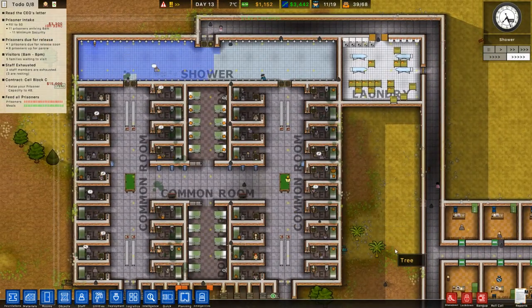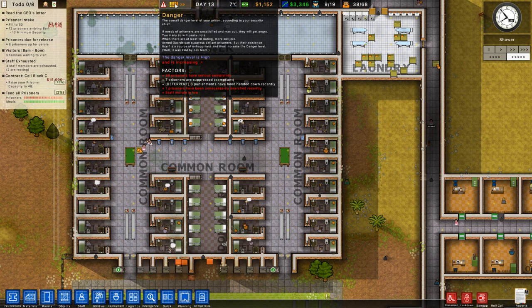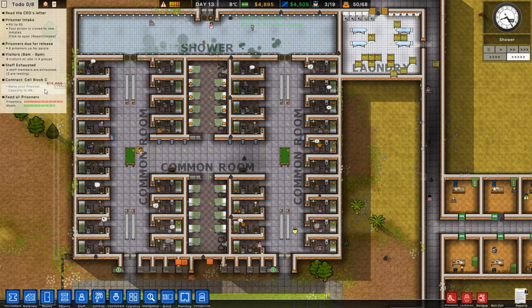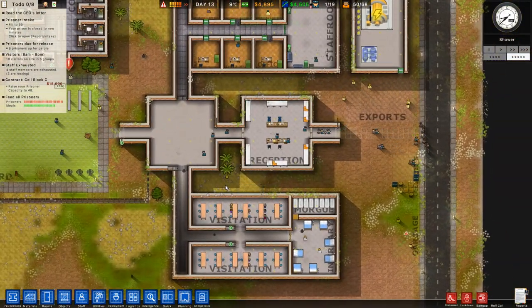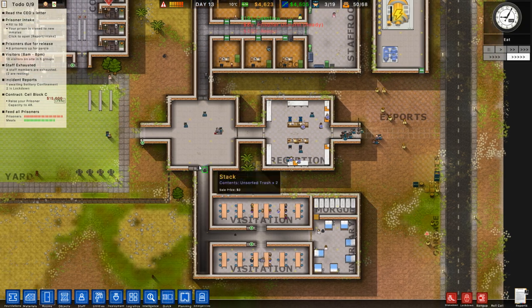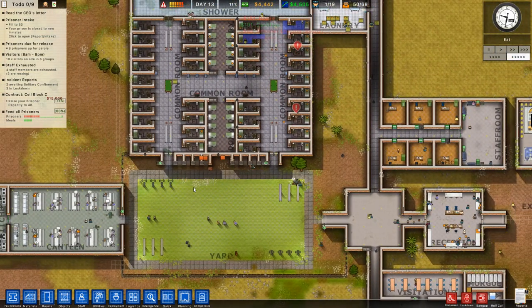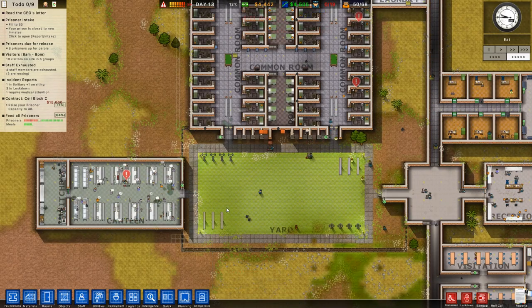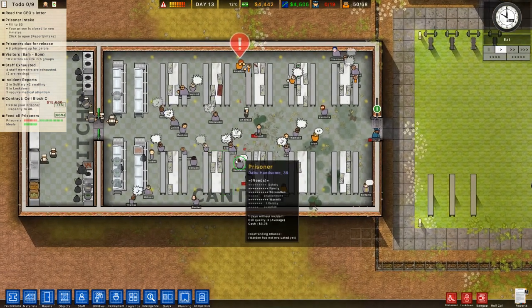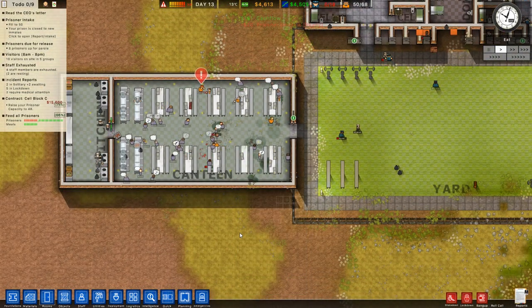Prisoners are now wide awake. Danger levels are going to increase. Money has just come in. Prisoner capacity is now up to 50. It's kicking off over here — they're all complaining that they want clothing, drugs, and alcohol. That's not good at all. We've still got a fight starting over here as well.